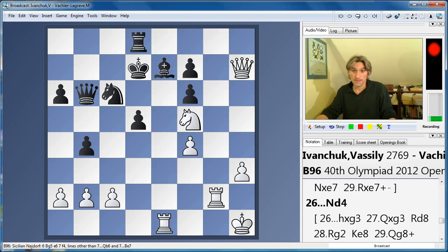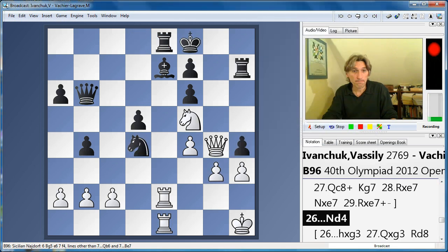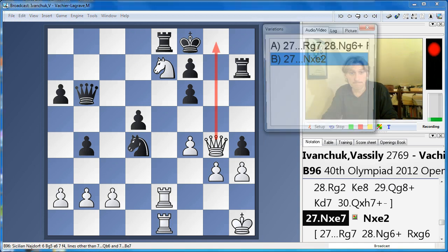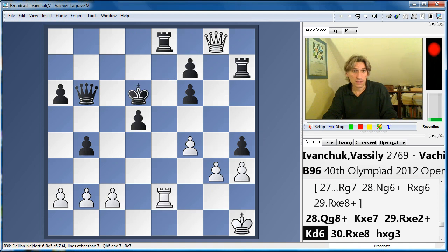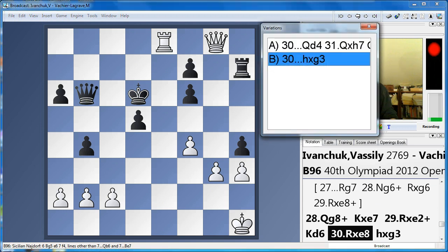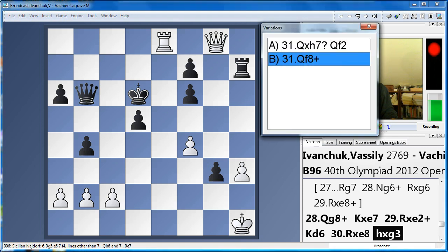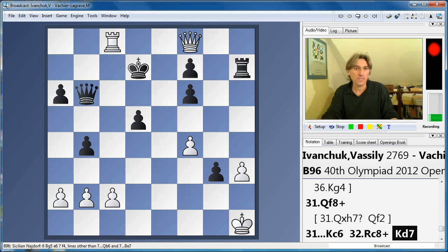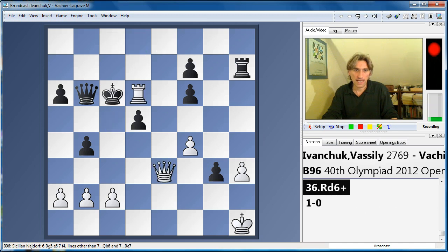Vachier-Lagrave tried Knight d4, but now Knight takes bishop, threatening Queen g8 mate. He took the rook, and a check. Check — and Ivanchuk took on e8. This is simply winning for white now because the king just gets mated. We shouldn't take the rook — that would be a mistake, as then white gets mated. But instead Queen f8, and now it all happens with checks — it's actually terribly easy. And we win the queen.